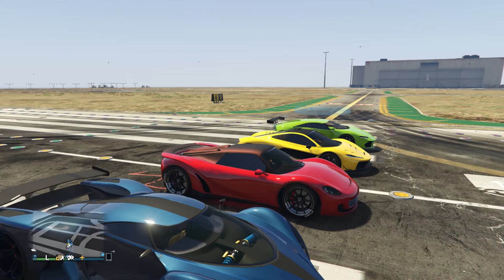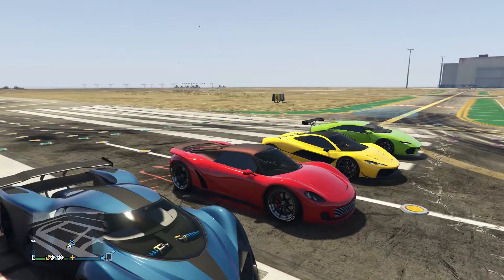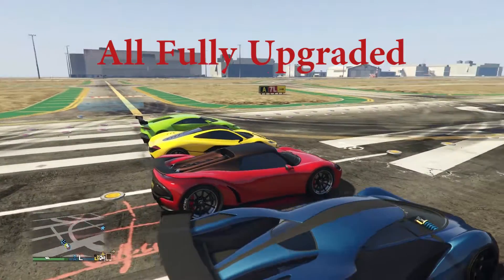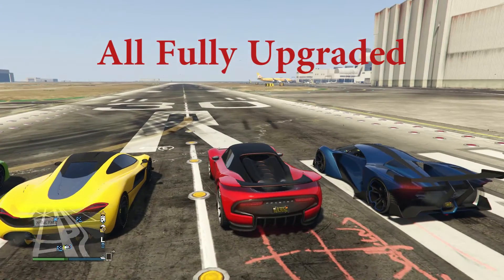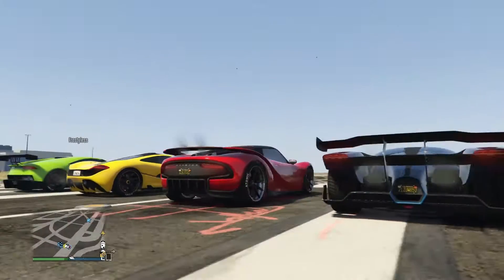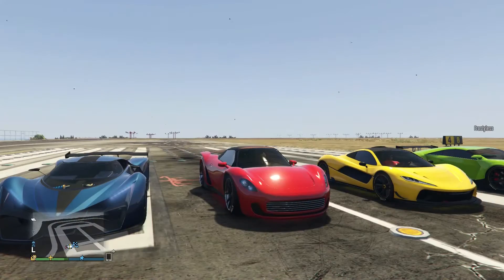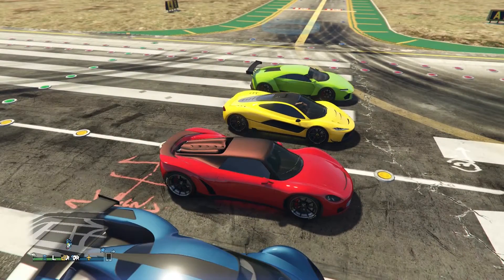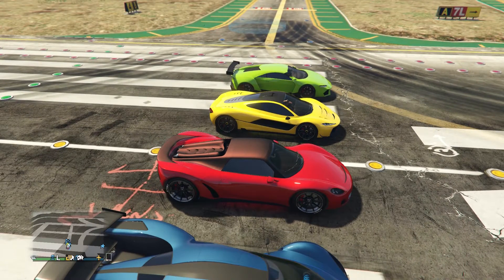Hey, what's going on guys? It's BeanDoug here and today, as you can see, we got a couple cars set up that are supposedly very fast. I have seen that the new Pfister 811 is actually the fastest car, taking the spot from the X80 Proto — which was previously the fastest — and then the T20 before that. The Reaper is just another fast car; I don't think it was ever the fastest though.